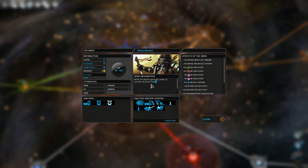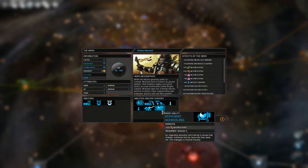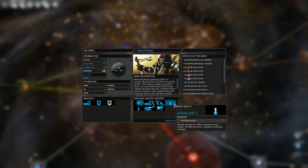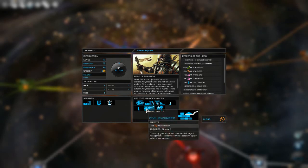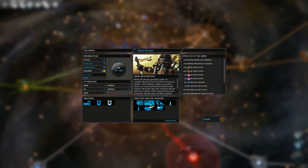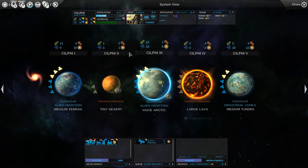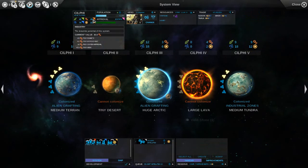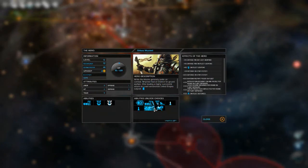So this guy leveled up - this is our system manager in the Sylphi system. We get plus 20% industry and plus 25% star system. I could min-max that. What is this star system making right now? We have 40. If we add 25 to that, that would be 65. And plus 20% would be less. So let's go for 25 - that's a great upgrade.